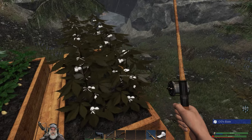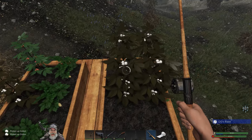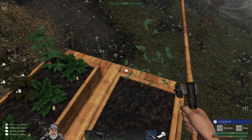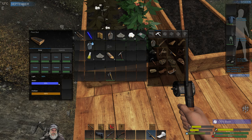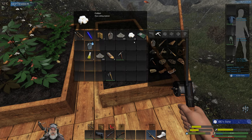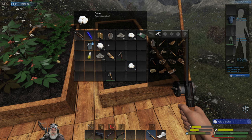Our first cotton plants are done — let's pick these. I think what I'm going to do is hang on to half of them and turn the other half into more seeds. We got 24 cotton which is great, so let's split this in half. But we can't make seeds out of cotton — we can only find them? Oh, that's not good. Why can't we turn these into seeds?